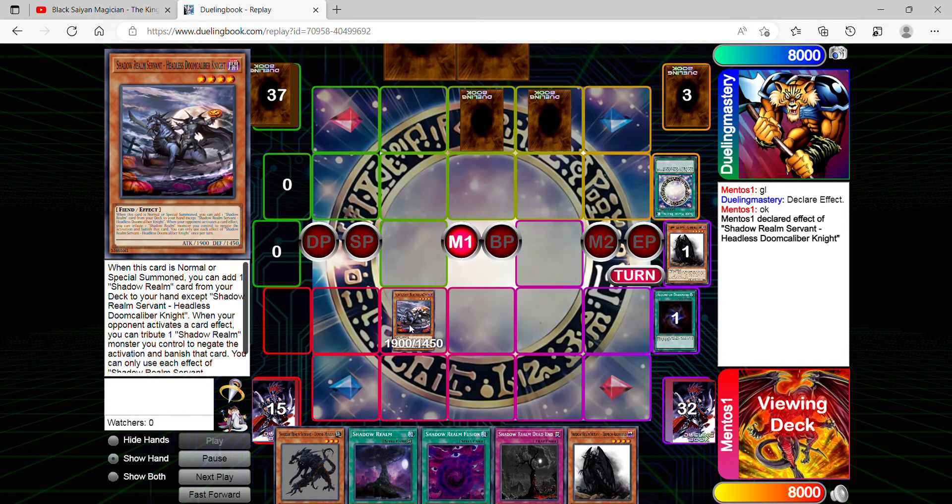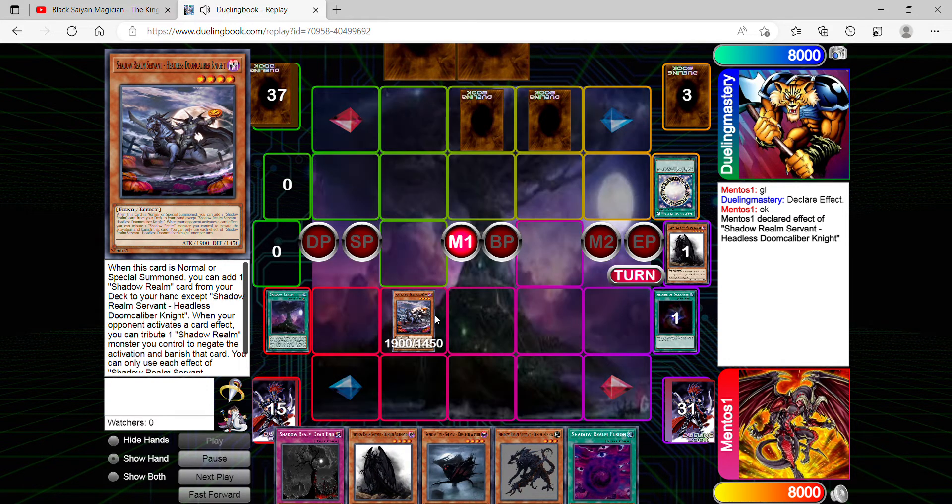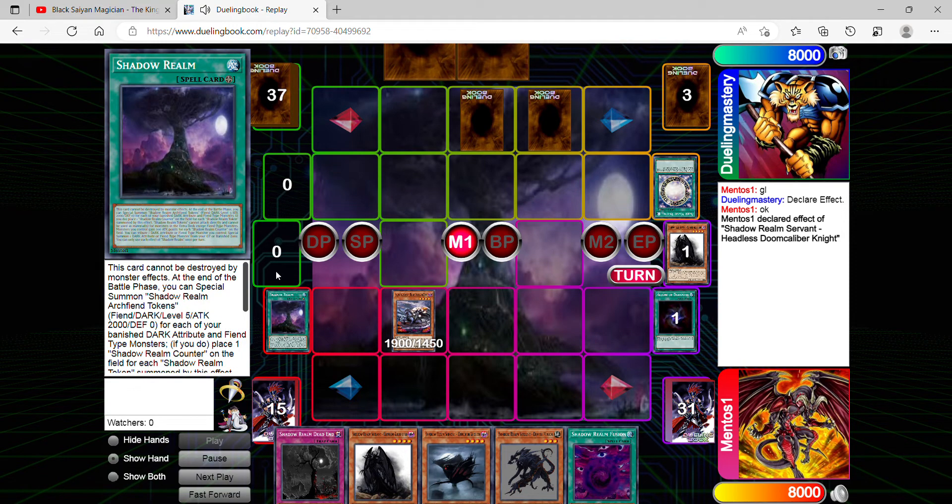Moving forward, I'm going to normal summon Headless Doom Caliber Knight to search for a shadow realm card from my deck to my hand. I definitely like the artwork on this card — it's supposed to be like a revamped version of both Doom Caliber Knight and Headless Knight fused together.